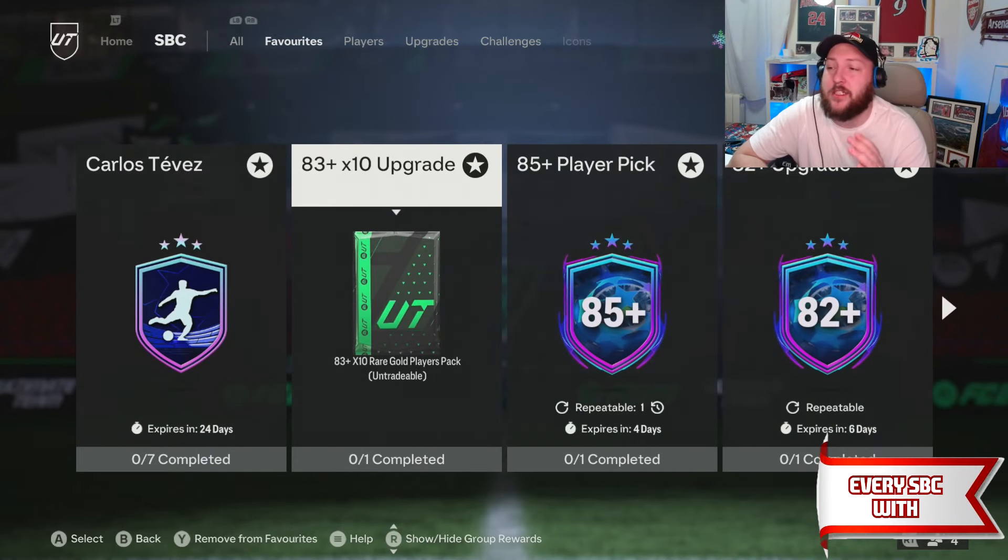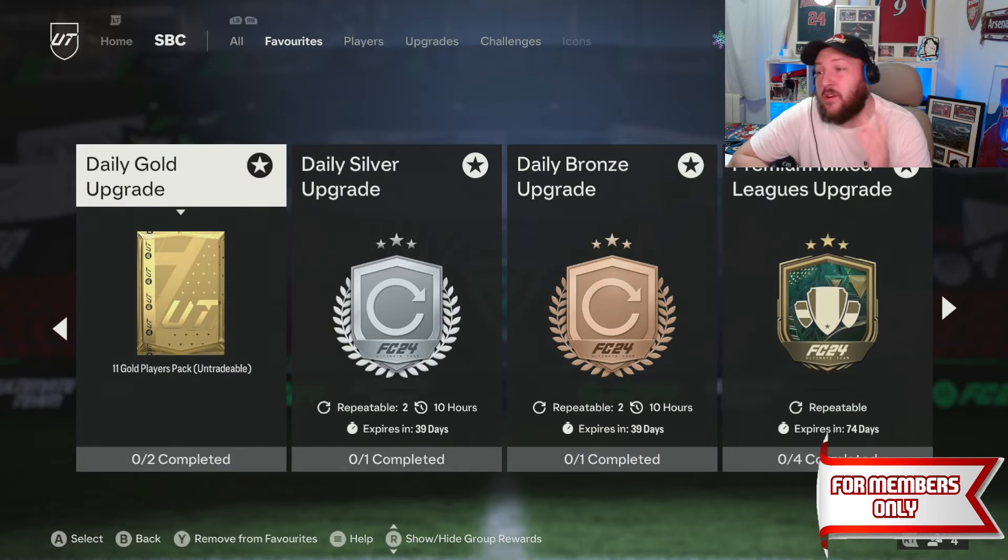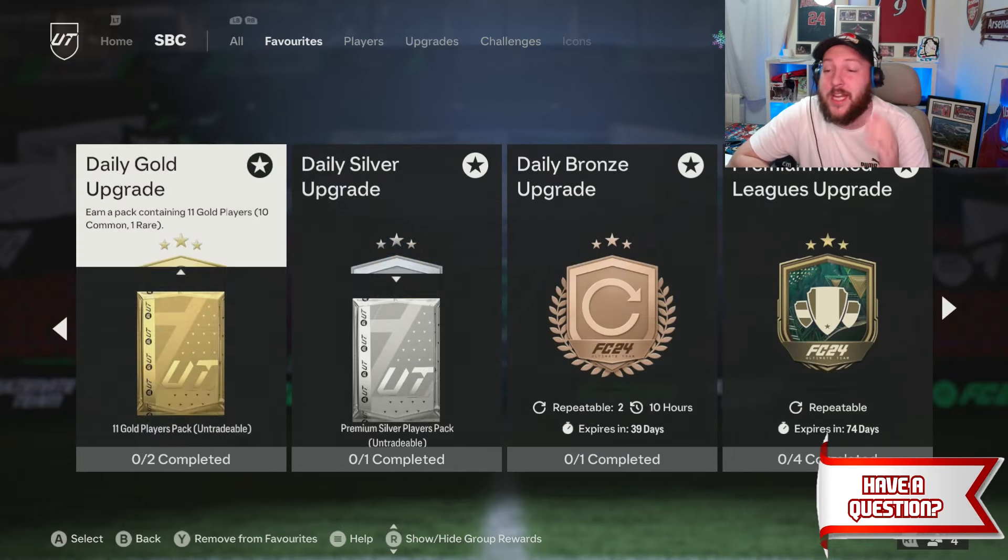The SBCs you're going to need are the 83x10, the 85 player pick, the 82 upgrade, and if you don't have anything in your club, the daily bronze and silver upgrade and the gold upgrade.